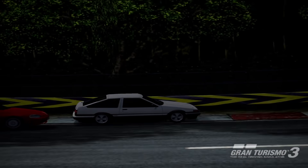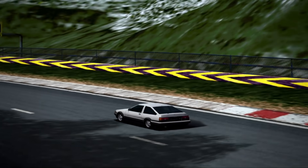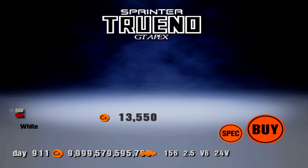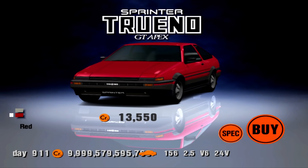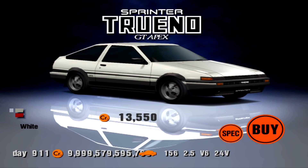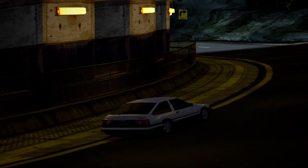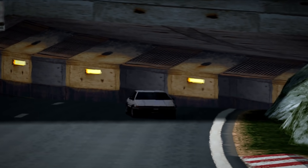The prize car is the Toyota Sprinter Truano GT Apex, which comes in either white or red. You can actually purchase this car from the Toyota dealership, but the prize car variant has 127 brake horsepower, compared to the dealership version which has 123bhp. So although its appearance is nothing unique, there is at least the additional horsepower to make it worthwhile keeping in your garage.